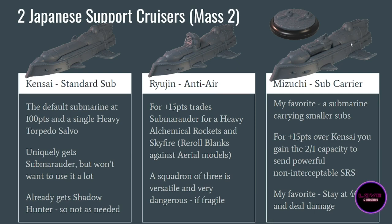My favorite version of all these submarines is the Mizuchi. The concept is amazing: this submarine sends Exosub tokens — smaller submarines. It costs 15 points more than the Kensai. It has a capacity of 2/1 tokens. Be careful: this is not an SRS token — it's an Exosub token, so it cannot be intercepted by Flag Barrage or anything. It does a lot of damage: one attack mode is like a submarine attack that triggers your opponent's SDV, but it fires five dice per token — a lot more than classic SRS.